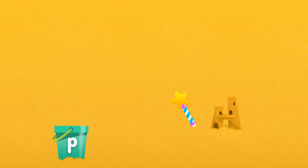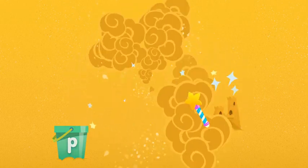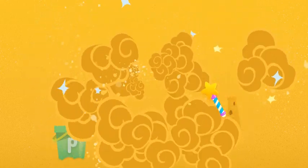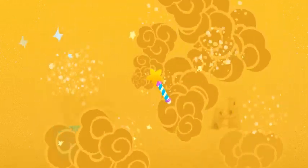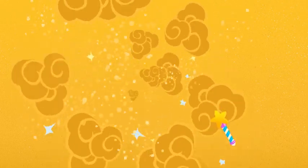That was totally cool! Let's cast the magic spell so we can dig some more! What we found begins with P, like pencil and pot. Let's dig again and find some more. So many letters to explore.